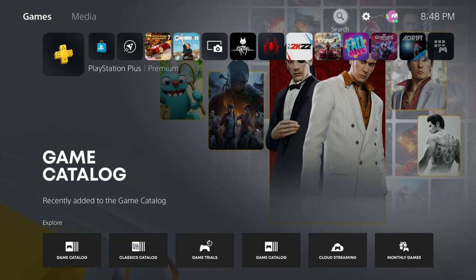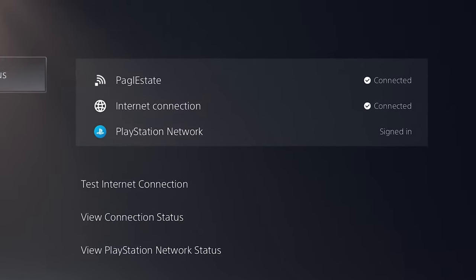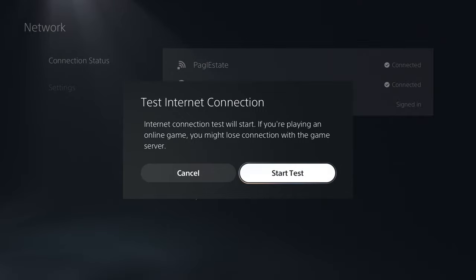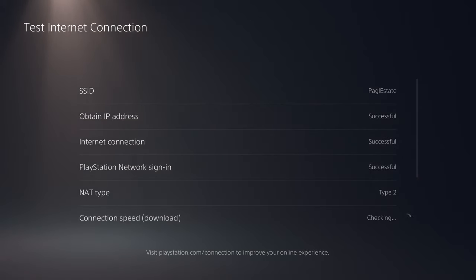To do that, head up to Settings. The first option here is Network — select that. Over here on the right, make sure that everything says Connected or Signed In. I'm connected wirelessly to my router and you can see it is connected. The internet connection is also good and I am signed in to the PlayStation Network. I like to run a quick internet connection test — select that option and it'll go through and make sure we are actually connected to the internet and everything's working with the router and the PlayStation Network.